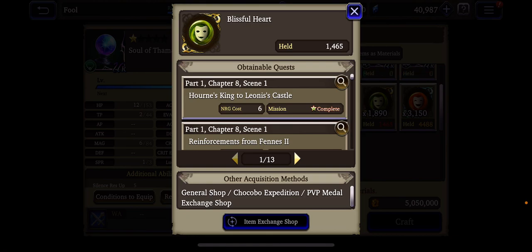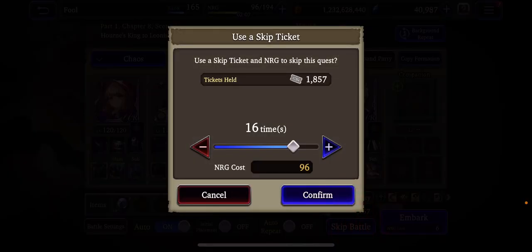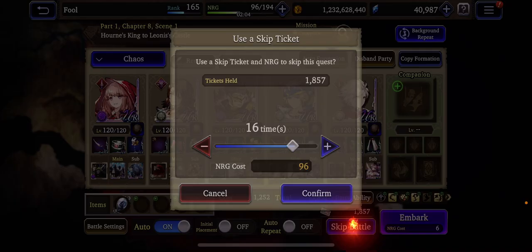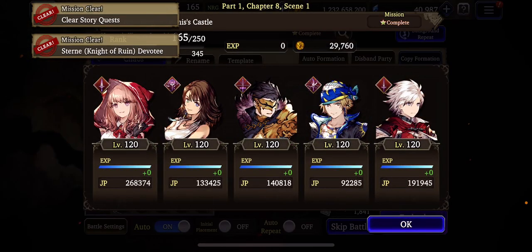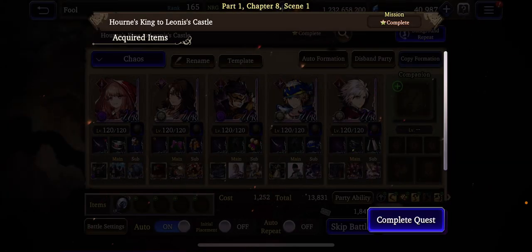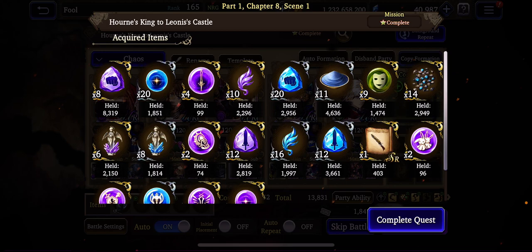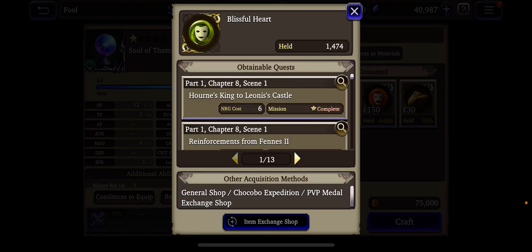For me, a blissful heart — I'm missing blissful hearts. It's taken a long time to farm it. It's a story quest so I can burn skip tickets to get it. But what I do every day: whenever we get the 200 viz in the morning, afternoon, and evening, I will run these and just get a few more blissful hearts until I get to — it's like 1800-something. This is the one thing I'm after with this piece of equipment because it's the next thing I'm after.